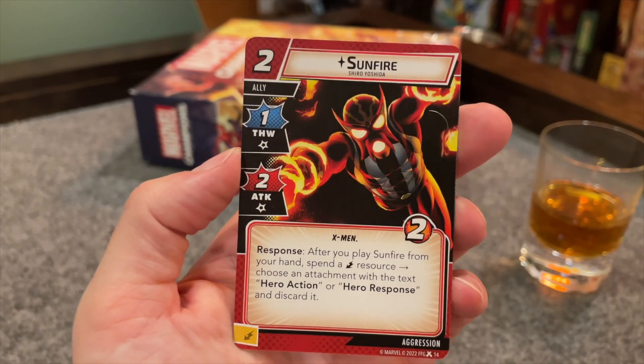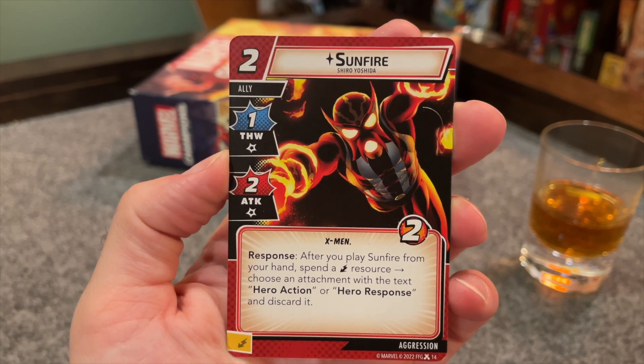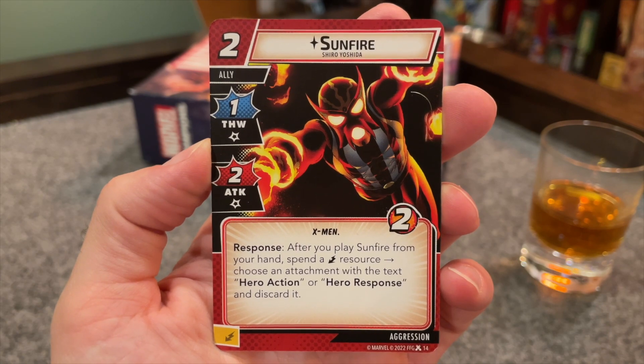Then we get Sunfire in the style of Shiro Yoshida. He does one thwart, two attack, has two hit points and the X-Men trait, and he only costs two. But if you pay an additional energy resource, he'll also discard an enemy attachment with a hero action or response on it. This guy is great in certain scenarios — putting him against the Crossbones scenario with all the experimental weapons coming out that you can get rid of if you spend certain resource types, this guy can just get rid of them just by entering play.